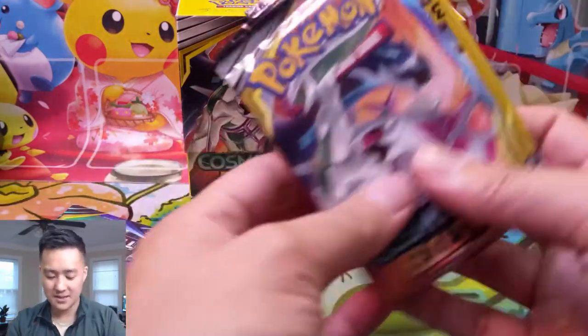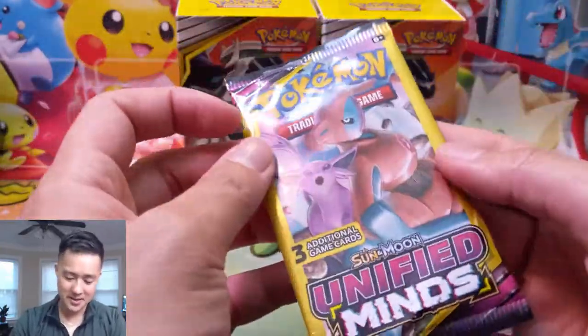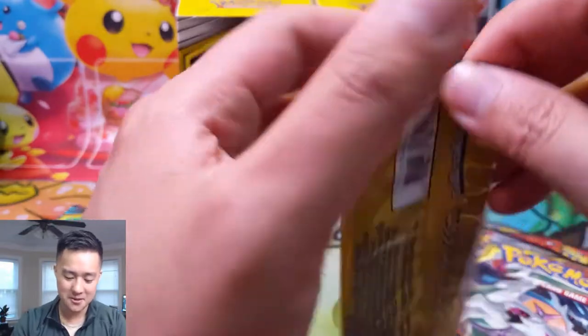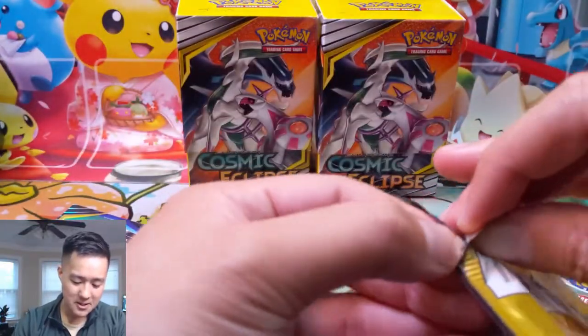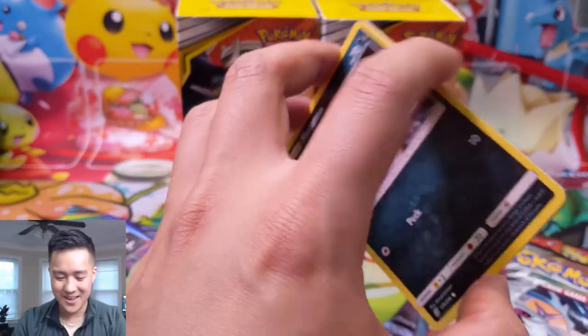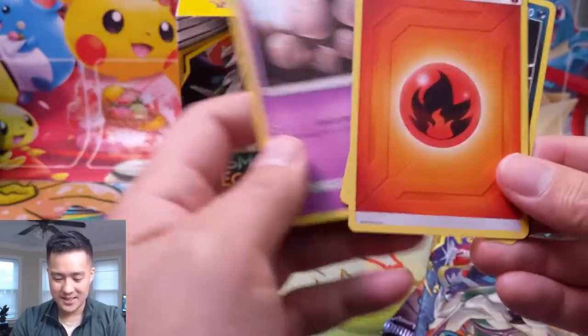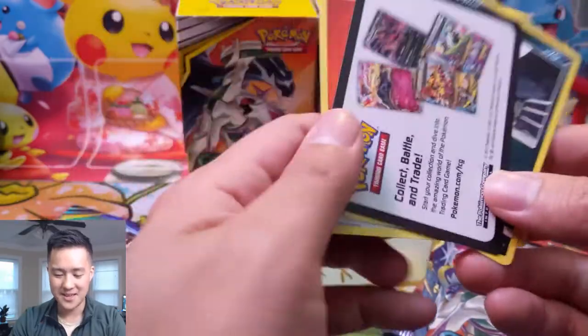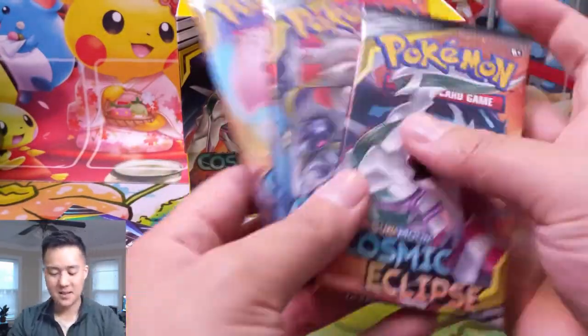Those were our trades and those were our pulls. Now let's get into the packs - we have three packs of Cosmic Eclipse followed by one Unified Minds Dollar General random pack. Let's quickly go through this one. I've seen a lot of people pull stuff on these but I feel like that's through volume or weighing and we didn't do any of that. We got a Murkrow, some eggs, and energy - that's kind of disappointing, and there's not even a code card. Nothing there.